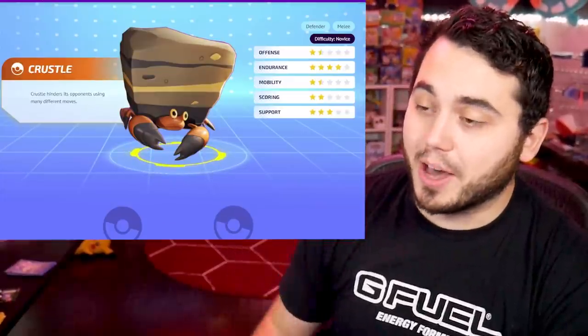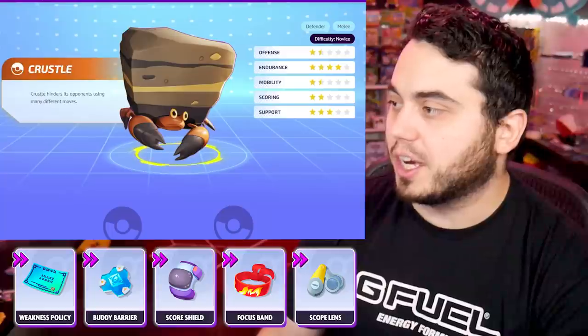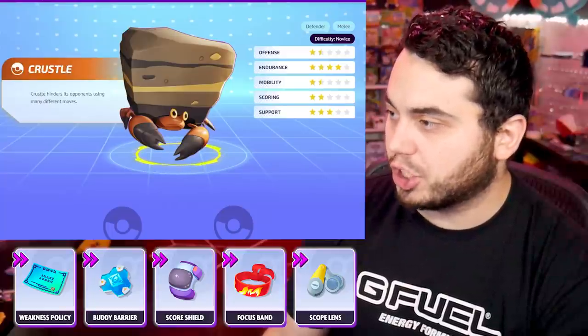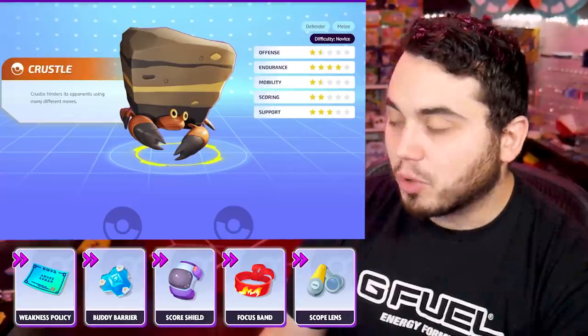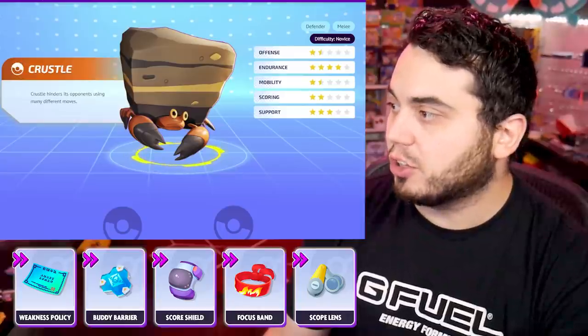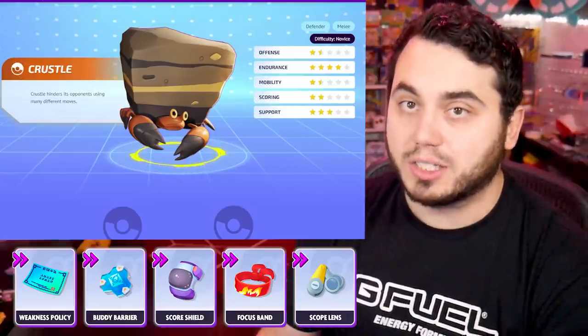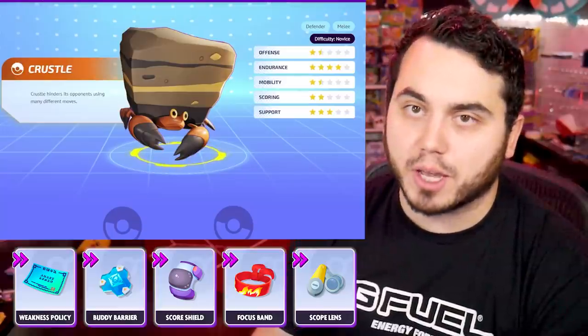If there's one Pokemon I can talk about in this video the most, it's definitely Crustle. Crustle actually benefits from a lot of things. You got to run Scoreshield on it. Buddy Barrier is also really good, adding those extra shields. I think that Scope Lens with Stealth Rock is very, very good. If you want to run the X-Scissor set, you can look into things like Weakness Policy and Attack Weight if you're in lane to try to score.